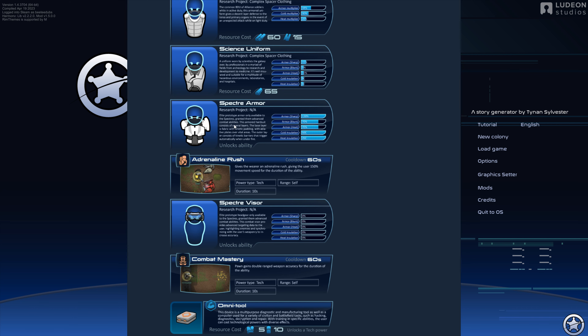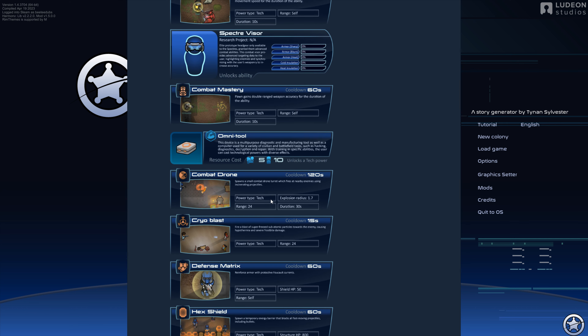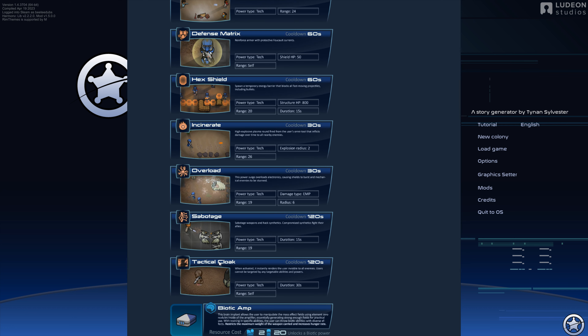It looks like maybe a rocket launcher or a jump pack, but it might just be a cool-looking pauldron and a little Spectre visor. In addition to that, there is this Omni Tool. I think you can upgrade it — when you first install it there's like a combat drone, but as you upgrade it you can get Cryoblast, Defense Matrix, a shield, Incinerate and Overload. That's pretty cool.